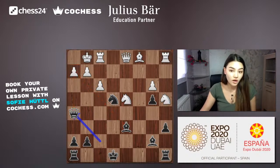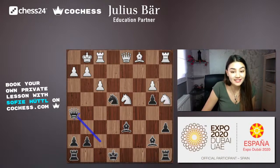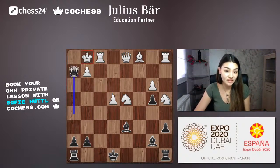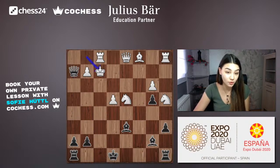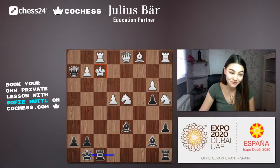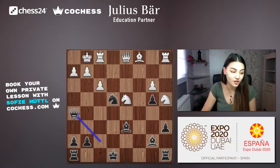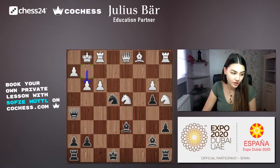White cannot take the e4 knight — if white captures, black takes on h2 with check. The king has only one square to go, f2, and then black castles with check. The king is completely unsafe, pawns on g2 and e4 are falling, and it's big trouble for white. That's why white doesn't take on e4. Instead white plays g3, preventing the queen from taking on h2.